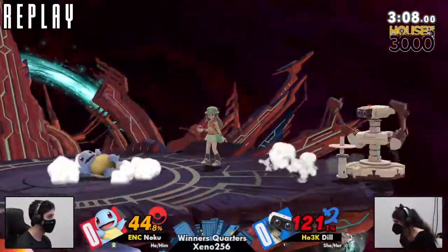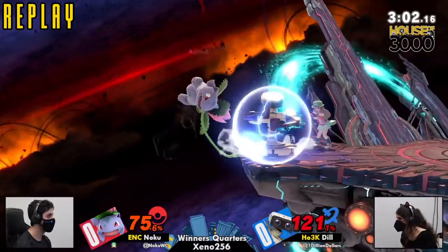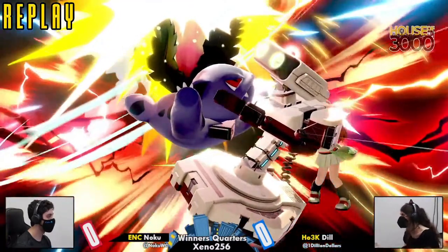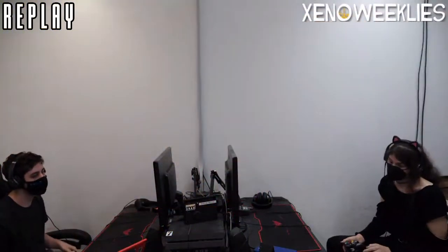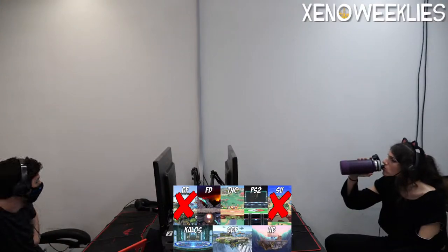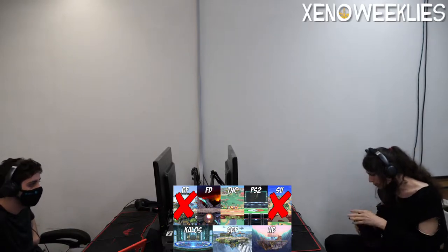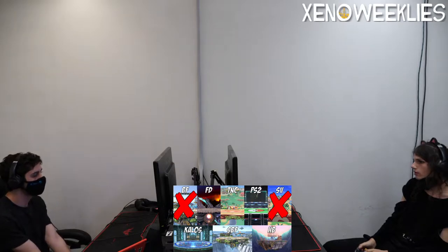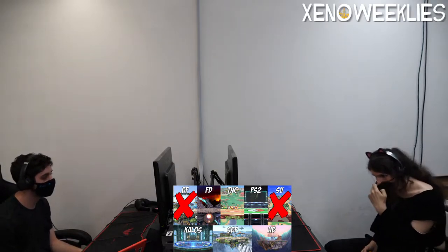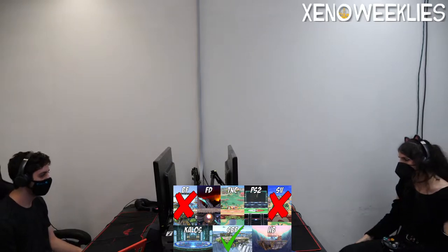Dill definitely did not see that coming. Last time it was a side B and it led to a ton of percent. That was super clean. That's a great mix because when you use your first up B, you get a little hop from it. So you can use a jump without jumping — you get the hop, then hit down to cancel the tether after it's hit the ledge. Then you can use your now quote-unquote triple jump. Falling up air onto shield is actually a pretty safe thing to do because it looks like it would cross up, you can cross up, and in general it's not very minus. Overall that was just great picks by Noku.